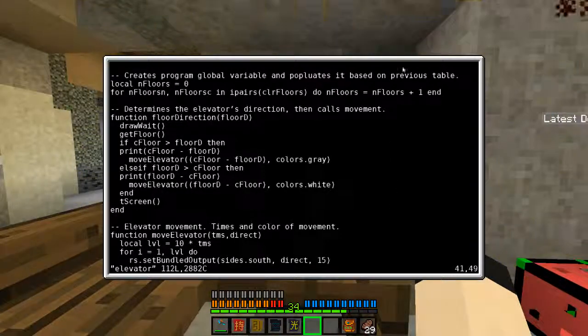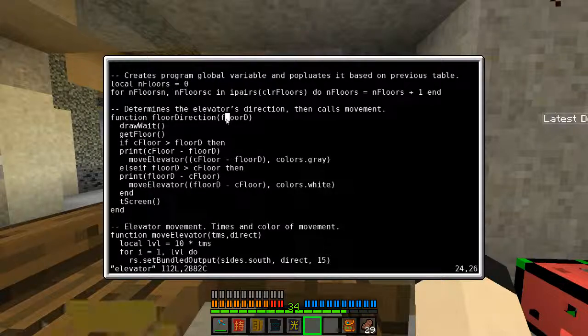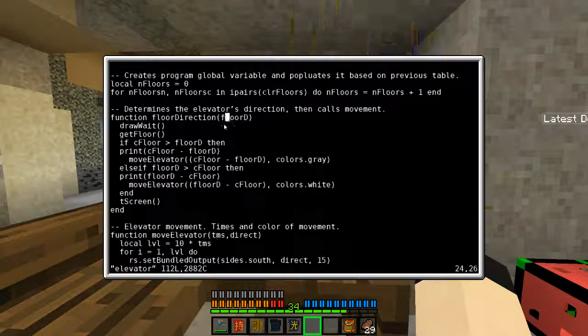You have to make sure that for every color you have entered, you have a monitor, and vice versa. This program will actually determine which direction it needs to go whenever you click a given button. Floor D is a variable provided by the touchscreen module which determines where you clicked, and thus determining which floor you want to go to.